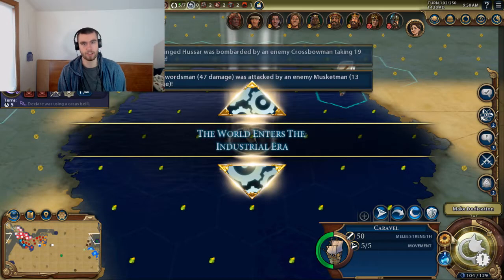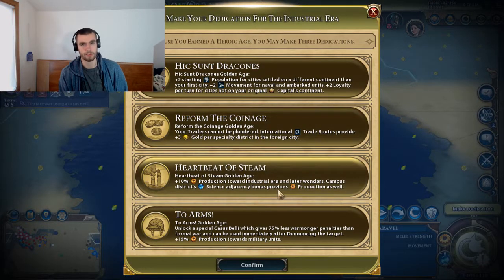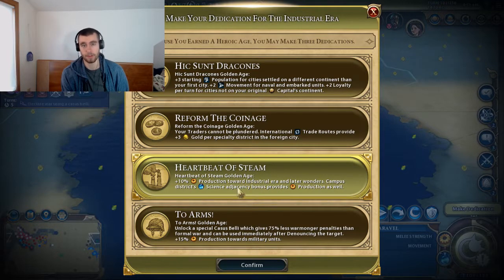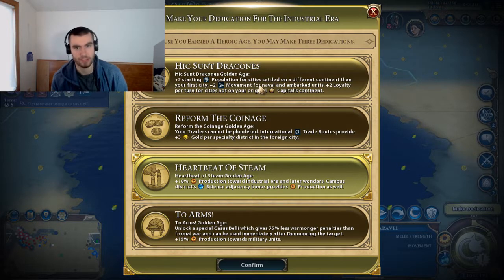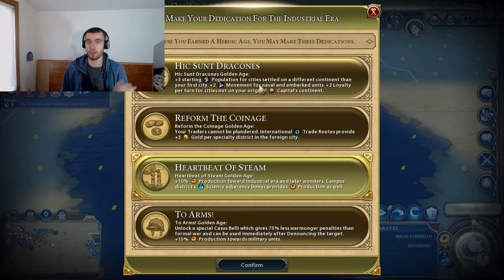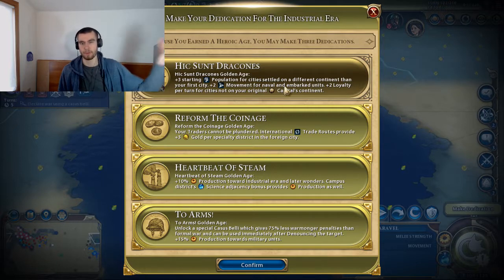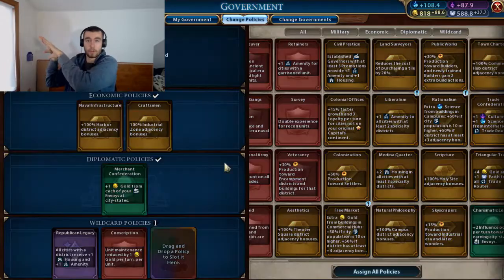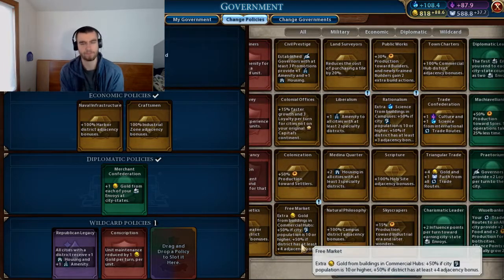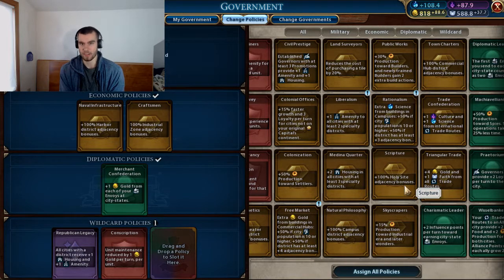During Dark Ages, there's a loyalty system that also plays off the governors. If your citizens aren't loyal to you, the city will riot and most likely end up joining another civilization. This makes it so you can't colonize as far out and just plop settlers anywhere on the map. The loyalty system is affected by both Dark Ages and Golden Ages.